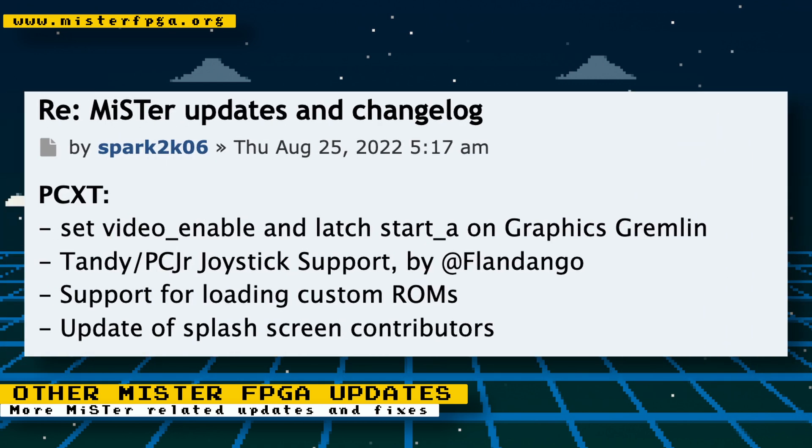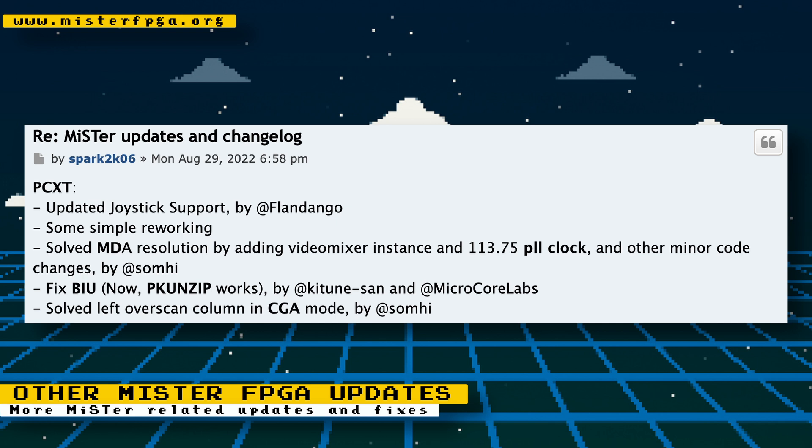The PCXT core added set enable video and Latch Start A on Graphics Gremlin. There is Tandy/PCJr joystick support thanks to Flandango. Support for loading custom ROMs was added, and the splash screen of contributors was updated — many thanks to those contributors. MDA resolution problems were solved thanks to SumHi. BIU was fixed, which makes PK Unzip work — thanks to Kitune-san and Microcore Labs. And a leftover scan problem in CGA mode was solved, also thanks to SumHi.